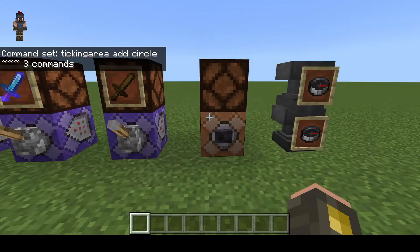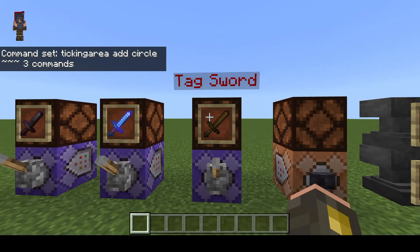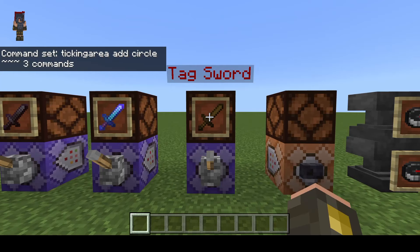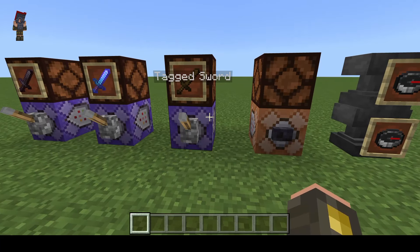This ensures that your command blocks will always work all the time. So another question I saw is: how do I make it so items only work for certain players, not necessarily all players? One thing you can do is give yourself a tagged sword.